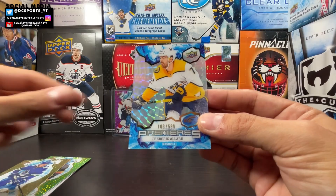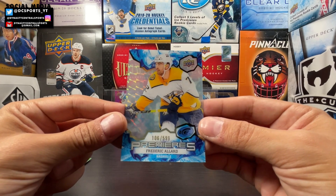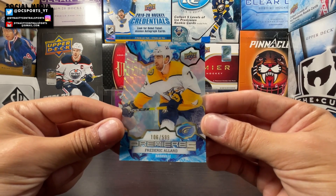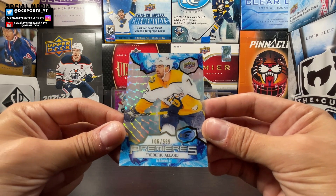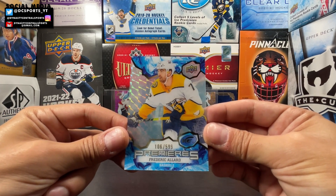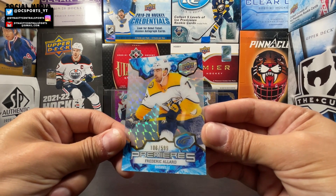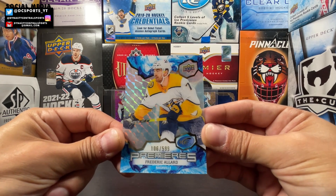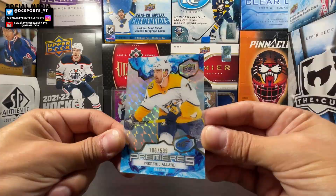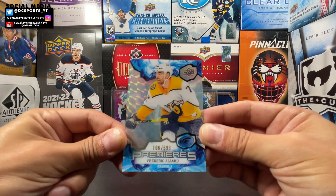Frederick Allard Ice Blue — 106 out of 599. Second Frederick Allard Ice Premieres. Not going to PC him personally, but it does look pretty cool. I like that design they added to the back — looks like fractured ice.